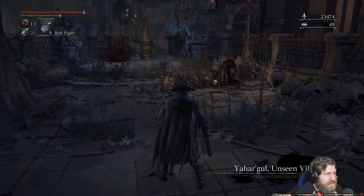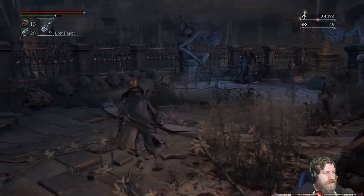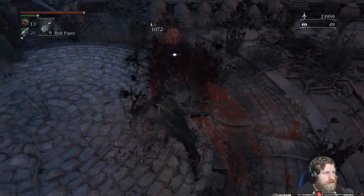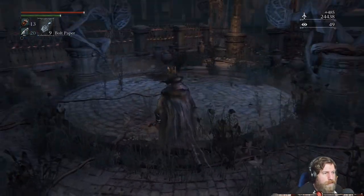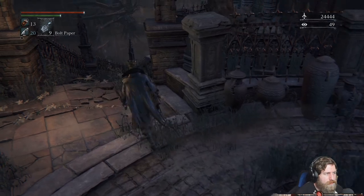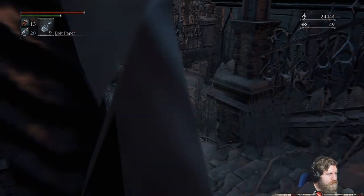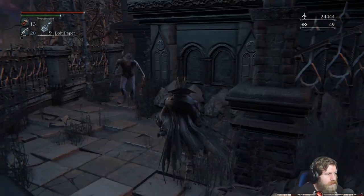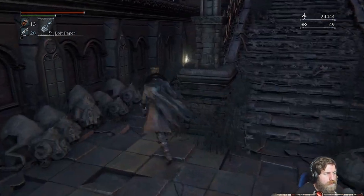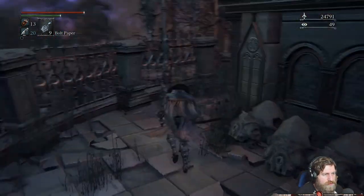And now we're in Yahargul, Unseen Village. These guys sound different because they're like blood summons, so whenever you kill them they're just splattering back into blood, and these are continually summoned by the bell ringers. So ideally you should be rushing to the bell ringers and taking them out first, just to stop these guys respawning.